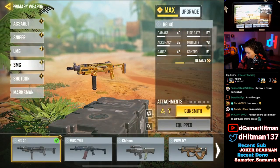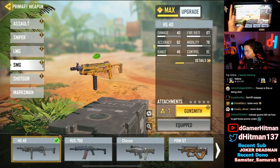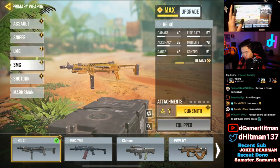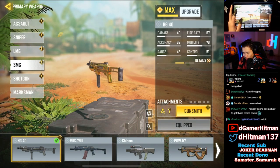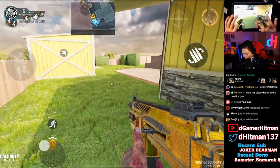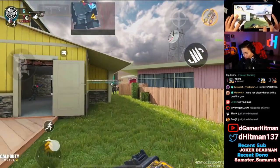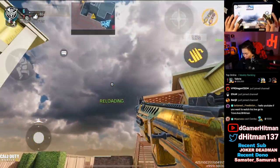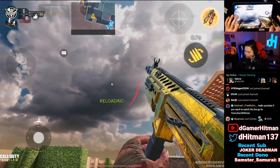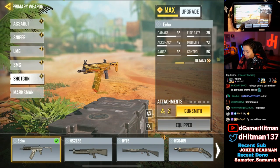Number six is the HG40. YouTube chat loved this one more than Trovo — Trovo rated it an 8, I gave it a 9. It's really clean with a lot of gold for its size. The mag, muzzle, and stock aren't fully gold, but overall there's plenty of gold. It has quite a bit on the iron sight section. The non-gold mag makes the reload look a little awkward, but I think it's one of the nicer ones.